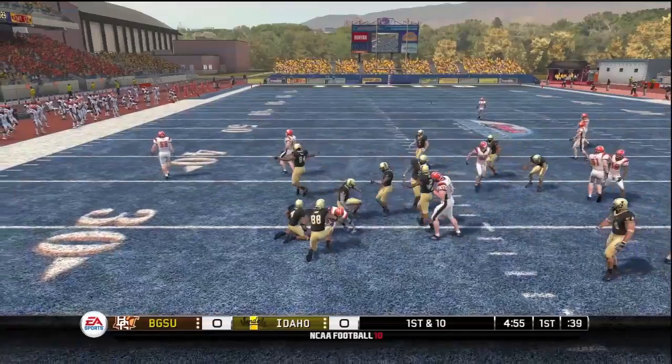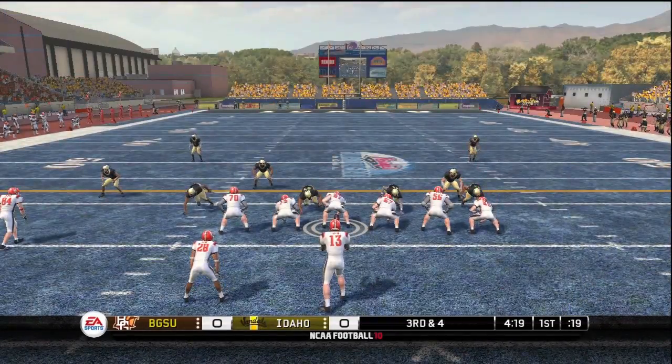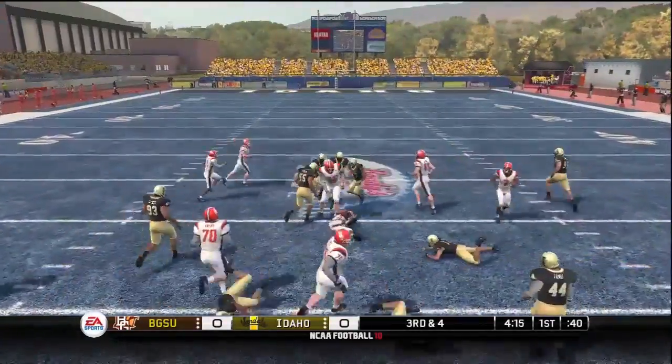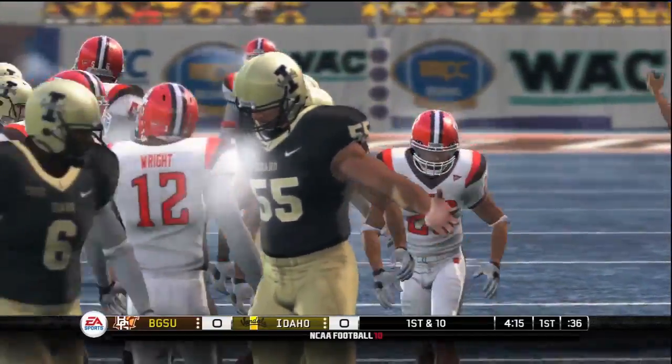He's tackled at the 32. Now we'll get to see the offense come out on the field. They're in the shotgun with three wide receivers. Draw play — first down. Straight ahead for about six yards, and with that they're going to pick up the field.